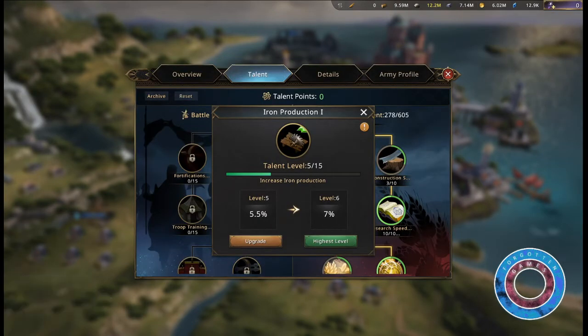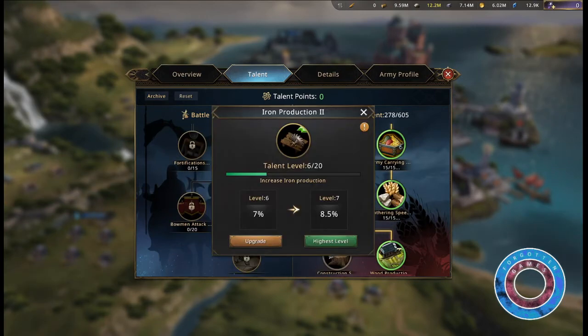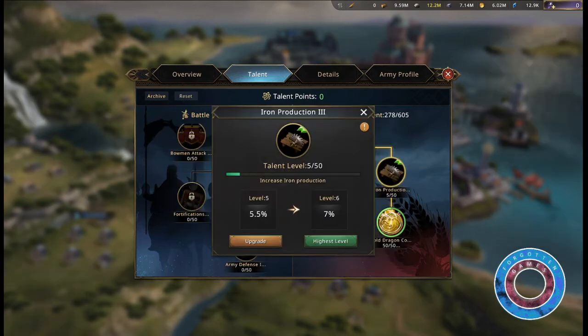Iron production can also be increased through talents. Iron Production 1 with 15 talent points increases production by 32%. Iron Production 2 increases iron production by 48% for 20 talent points. Iron Production 3 increases iron production by 288% for 50 talent points.